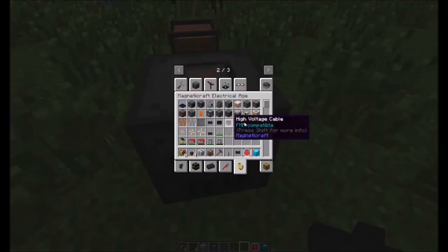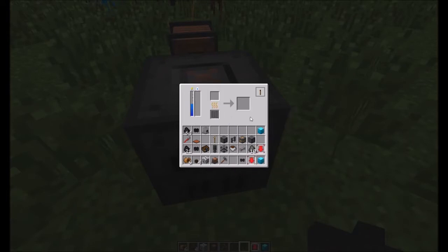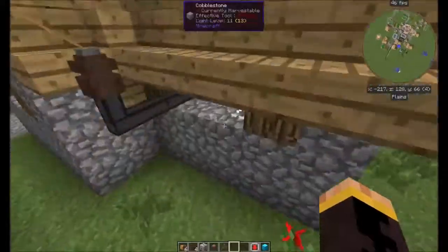With Magneticraft you need heat coils, so we'll put a tungsten one in there — that'll work just fine.